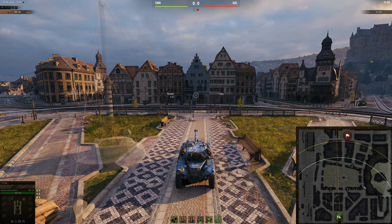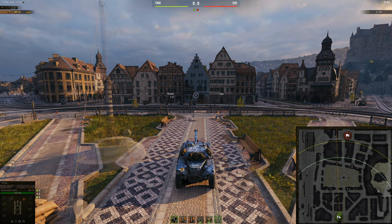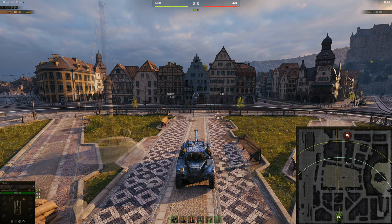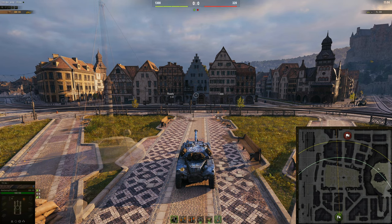Heavy tanks are going to go down this line here — this banana line or banana road. You can go to the hill, although you're going to need a fast heavy tank to do so, and I really wouldn't recommend it unless you absolutely see an opportunity. Just go here in your heavy tanks because this is where the majority of the other heavy tanks are going to be. Most are way too slow to send up there, and by the time they get up, either your team's won and you get zero damage, or your team's lost and you'll get swarmed.